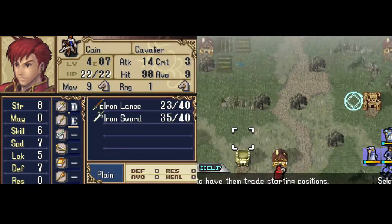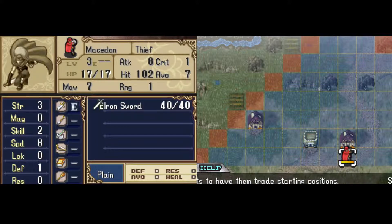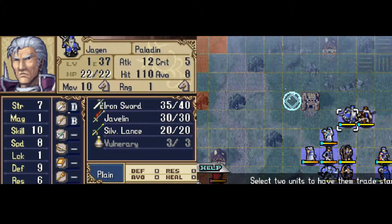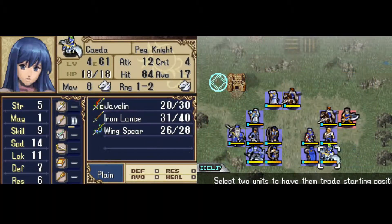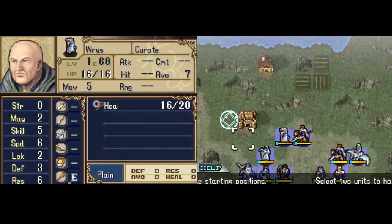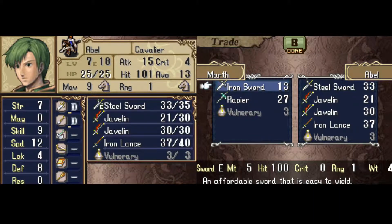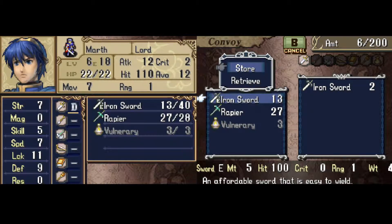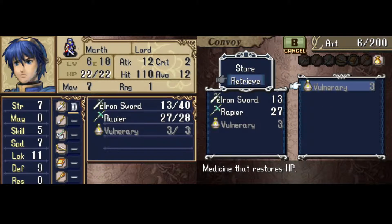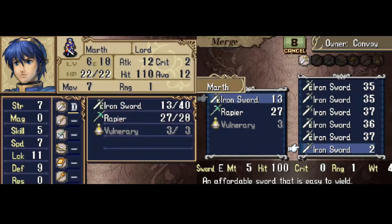View Map lets you see the situation on the map before it officially begins, including checking enemy stats and inventories. It can really help inform who you bring to each chapter and how you outfit them. You can also swap the starting positions of anybody in the army, except for Marth, so it's good for getting people in the positions that you need them on that crucial first turn. Inventory lets you manage the items each character is holding, including trading between people, and storing and retrieving items from the convoy.